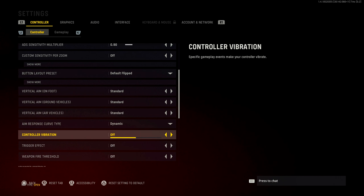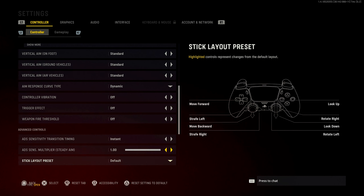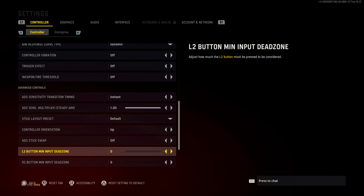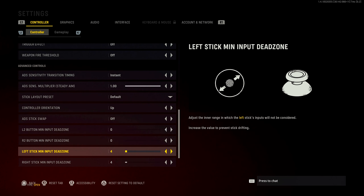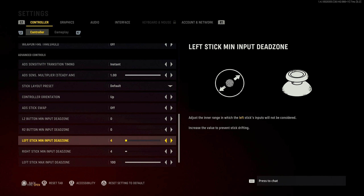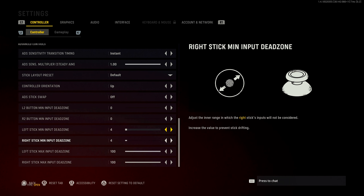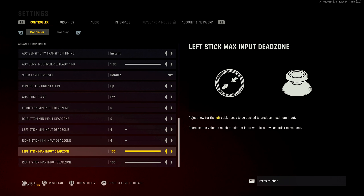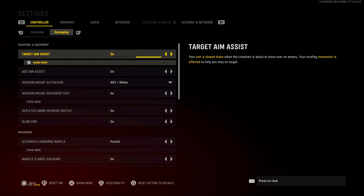Controller vibration I have off — I don't want to be jump scared. Trigger effect off, weapon fire threshold off. This is very important: turn your L2 and R2 minimum input dead zone to zero. Your left stick and right stick minimum dead zones will be different — you have to go into a private match, move your stick, and see if it moves by itself. Mine is on 4 and 4, but it's different on every controller, so don't just copy my setting. For left stick and right stick max input dead zone, it's usually stuck at 99 — move it up to 100, which is what I recommend.